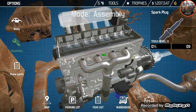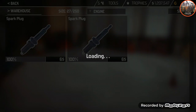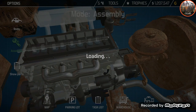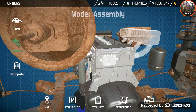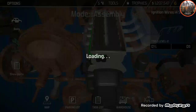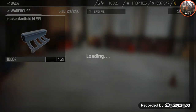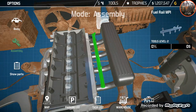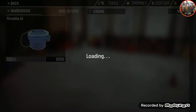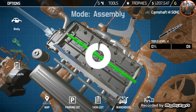Now just the exhaust manifold and the spark plugs. I also don't really like the music currently going on in the background — you can't really skip any music without restarting the game, which I don't want to do. Got the ignition system back in; now for the intake. Got the fuel rail. And if anyone knows what MPI stands for, please write it down in the comments below.